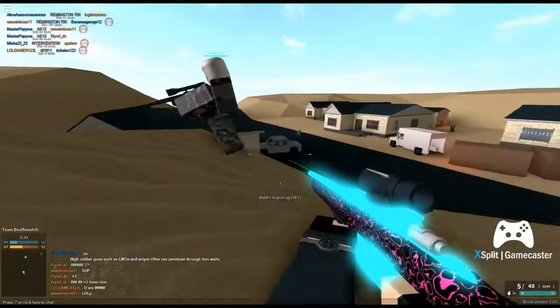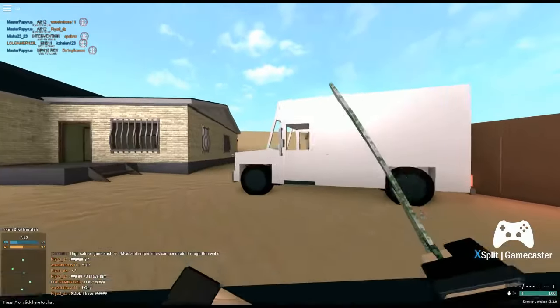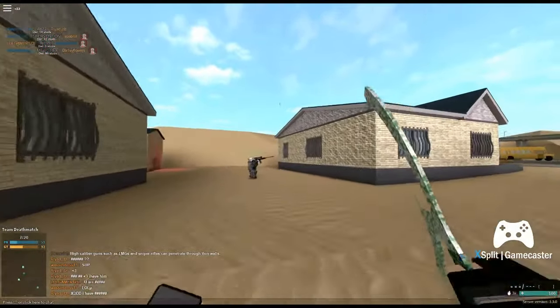Even if I just crouch straight under him it would probably work, so I'm gonna try to find somebody that's AFK. Is this guy AFK? No, he's just sniping.